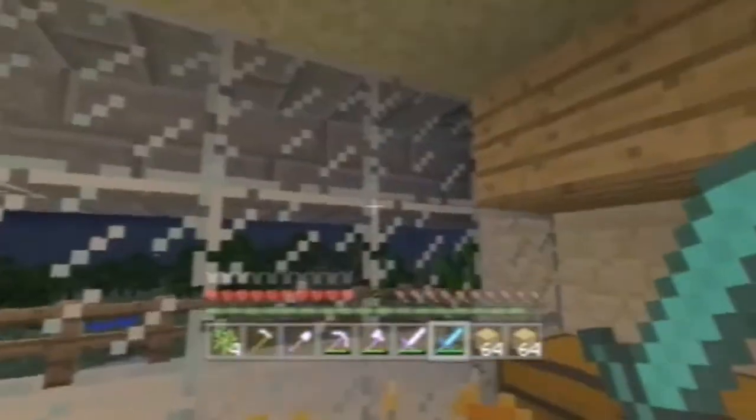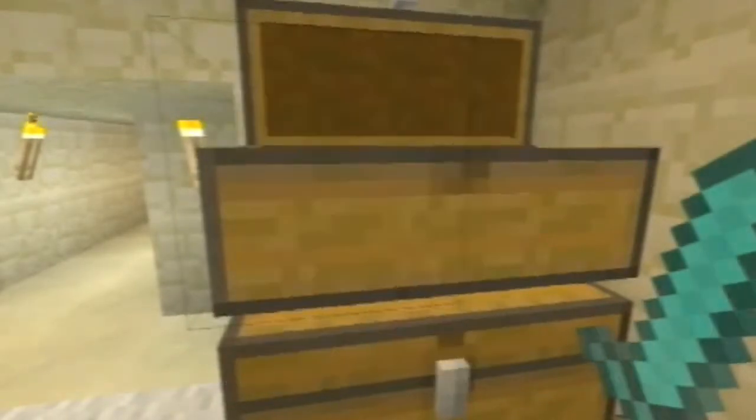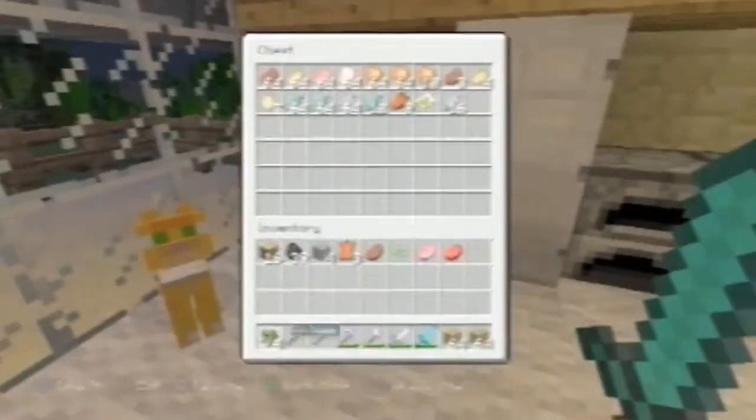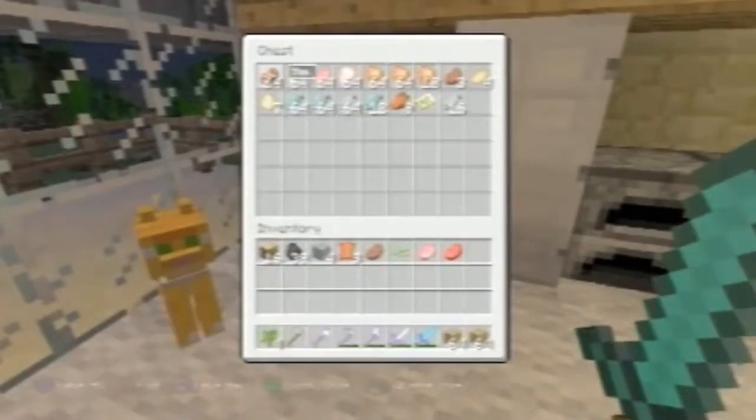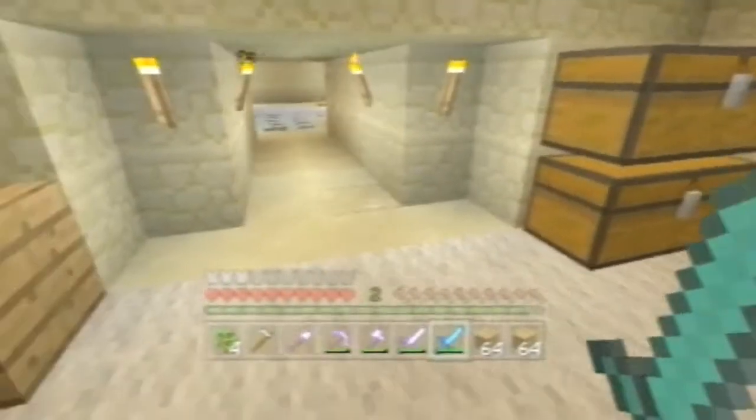We got a ton of kitty cam, and it's very awkward. I need some food — most definitely — but I do need a map. I'm organizing my inventory.